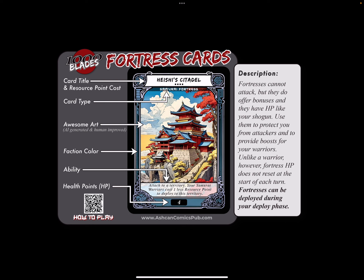Fortress cards cannot attack, but they do offer bonuses and they have HP like shoguns. Use them to protect you from attackers and to provide boosts for your warriors. Unlike a warrior, however, fortress HP does not reset at the start of each turn. Fortresses can be deployed only during your deploy phase.